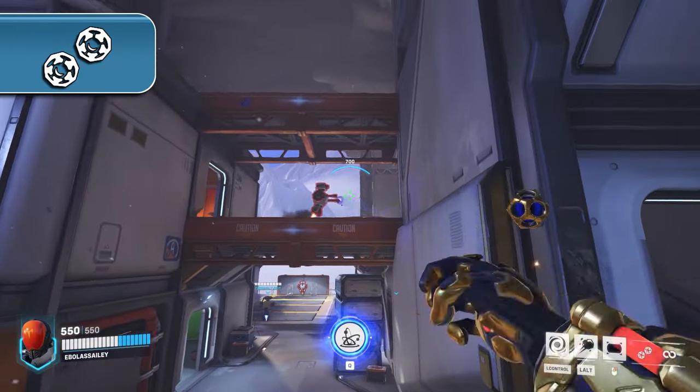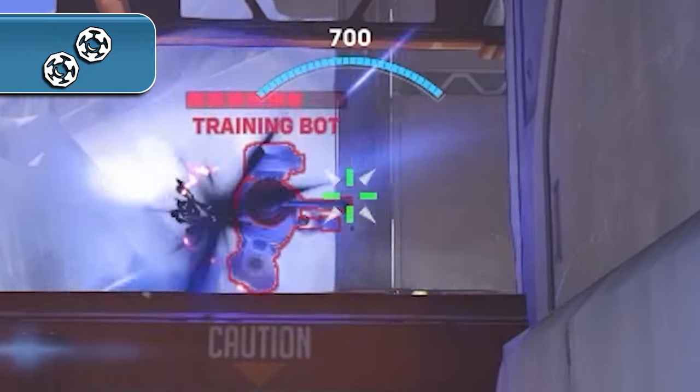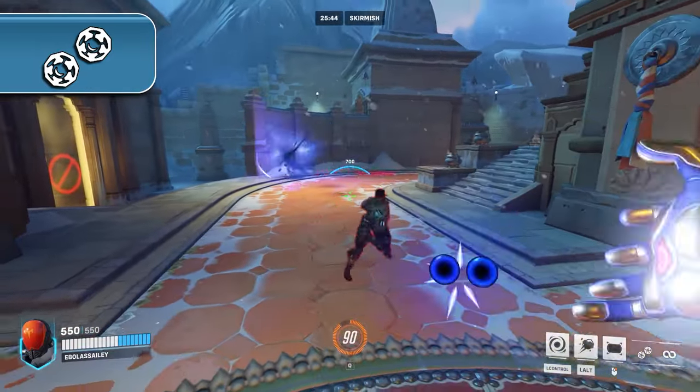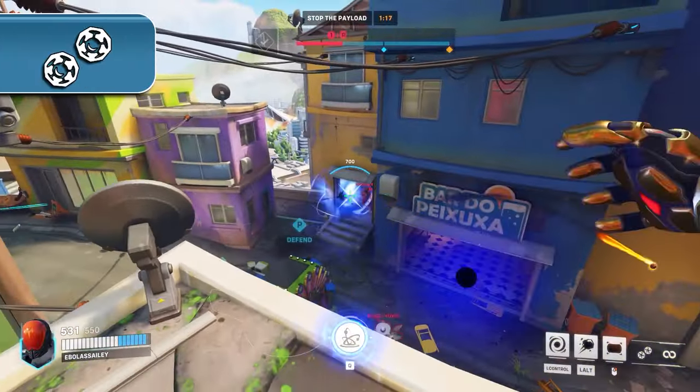Since his primary fire shoots projectiles, you really want to be aiming these in slight anticipation of your target's movement, especially at range. Aiming them directly at the target will generally cause you to miss the direct damage impact, but is more consistent if you're at close range.